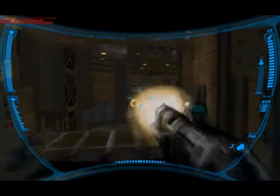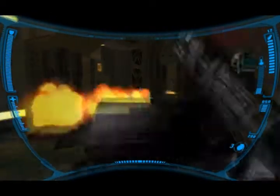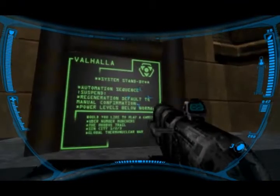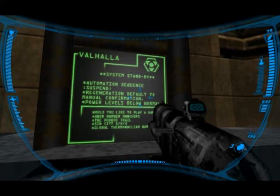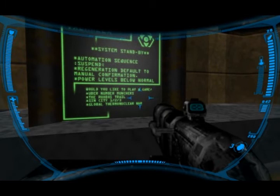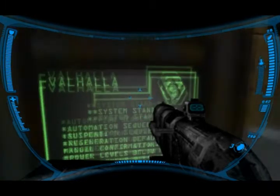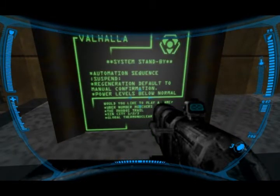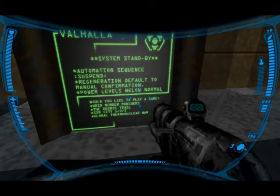I'll need this. I think he's dead. What's this? 'Valhalla system standby. Automated sequence suspended. Regeneration default to manual confirmation. Power levels below normal. Would you like to play a game? Order number munchers — no wait, Uber number munchers. The Phobos trial. Sin City 1, 2, and 3. Global thermonuclear war.'